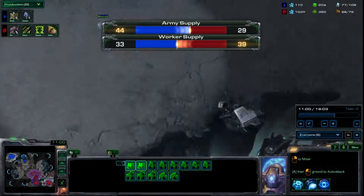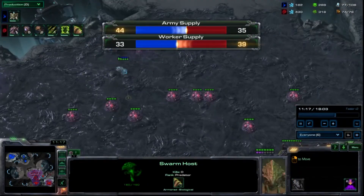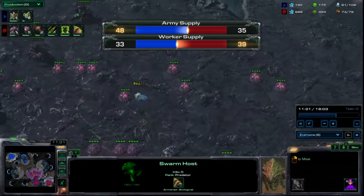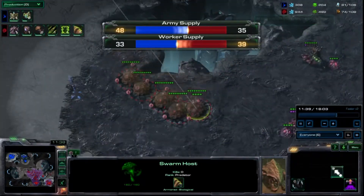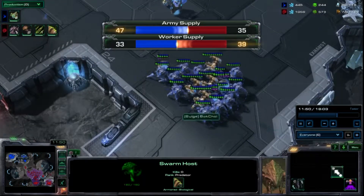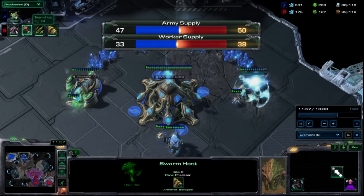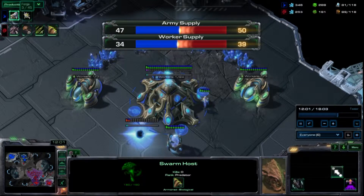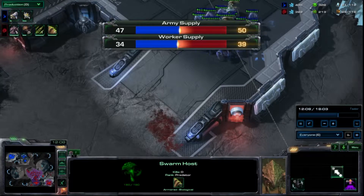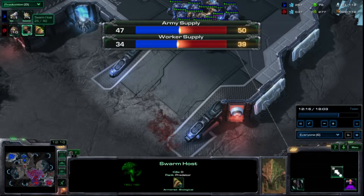He comes over with an observer and spots my swarm hosts just as he comes in. Now he's like, 'well, what am I going to do now?' — he knows he has to move out soon, because if not he is going to lose a bunch of units. He pulls back because he knows the swarm hosts are in. I start 5 more swarm hosts; plus 1 plus 1 is about to finish along with my third. He starts his forge.